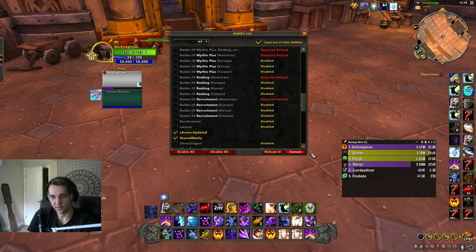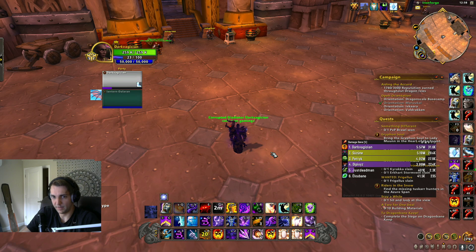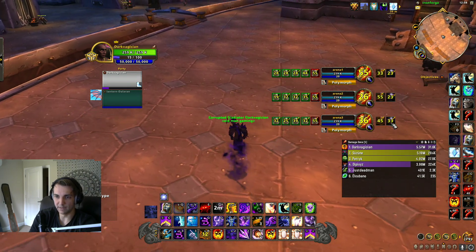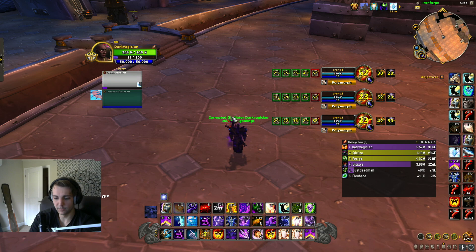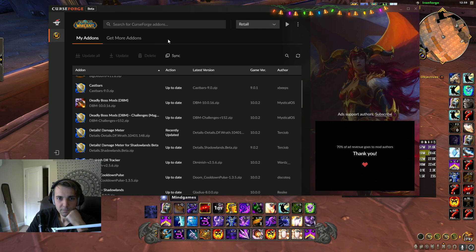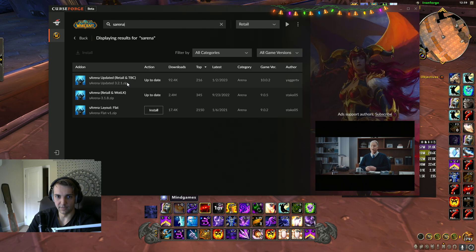S Arena Updated — this one is chill because Gladius and S Arena were both broken for a while. But now if you look up S Arena Updated on CurseForge, you'll find it. I really like how the frames look — they're clean. If you go into CurseForge, you should be able to find all of these add-ons. Just press the Update All button every other day and you'll be set. S Arena Updated is the one you want.